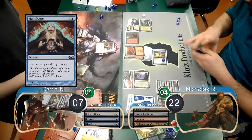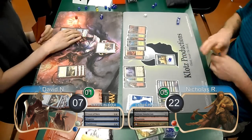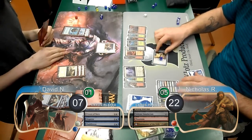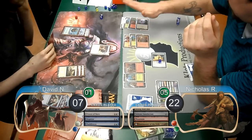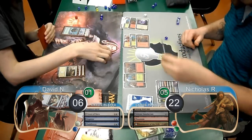David just attacked with his Priests on his turn, bringing Nick up to 5 Poison Counters. Nick then attacked back with his Simulacrum, which David chose to block, so Nick chose to use his Wolf Run to pump it 4 times and give it Trample, killing the Priests and dropping David to 6.